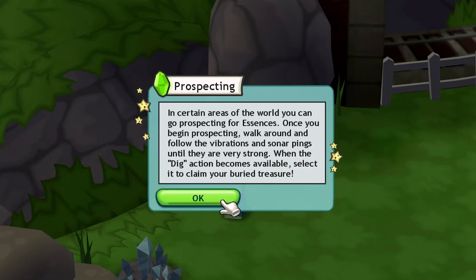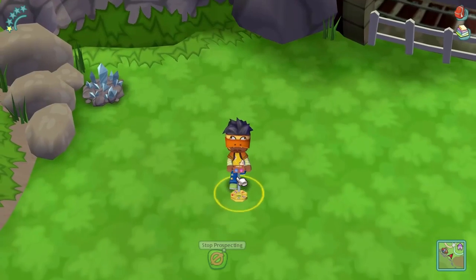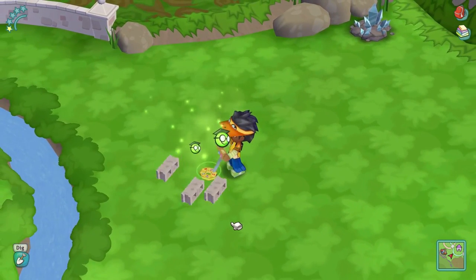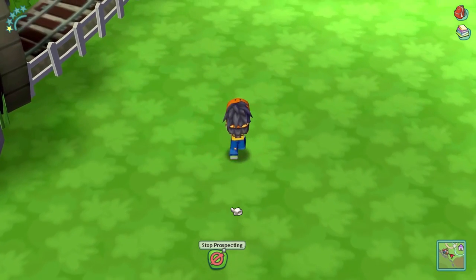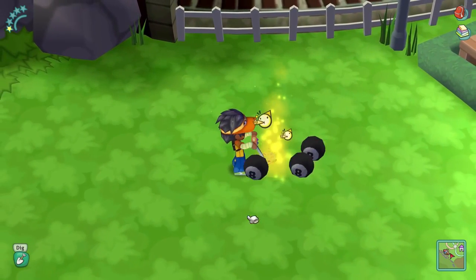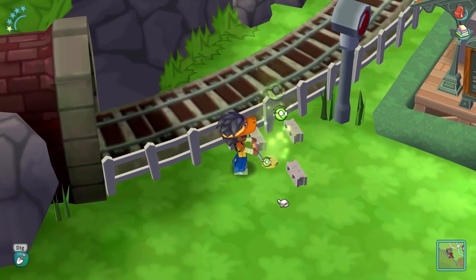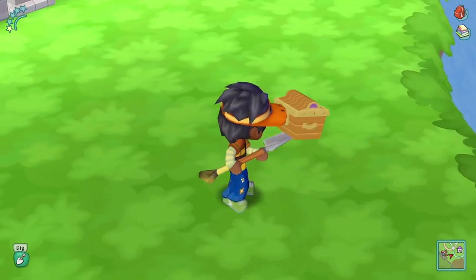Once you begin prospecting, walk around and follow the vibrations of the sonar pings until they're very strong. When the dig interaction becomes available, select it and collect your buried treasure. A few moments later — oh snap, we just hit the jackpot! Dig it up! I got some stone! We're getting somewhere — eight balls for days! I got more solar stone — more stone in my pocket!